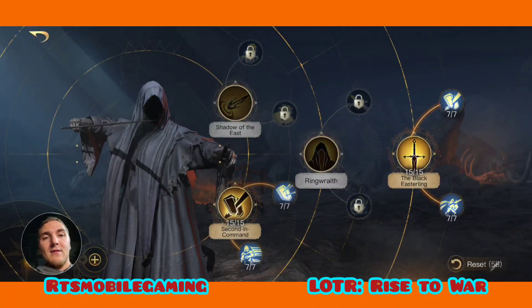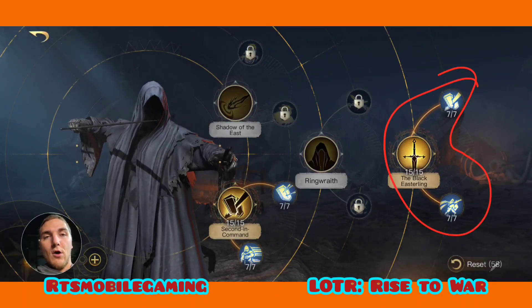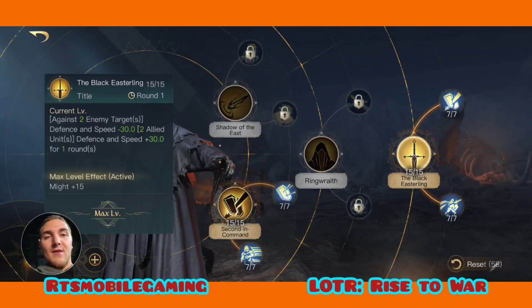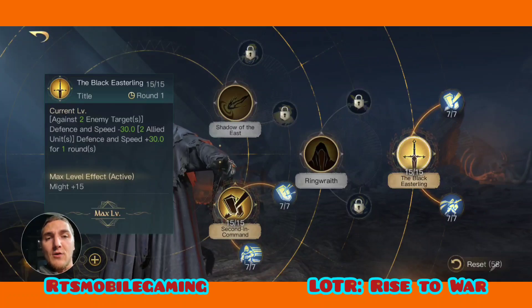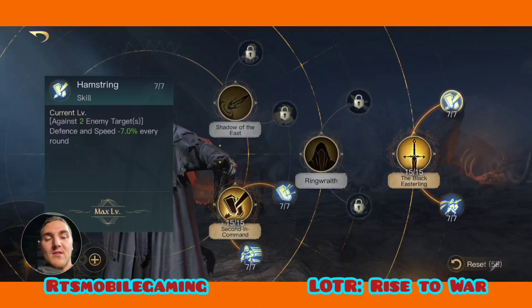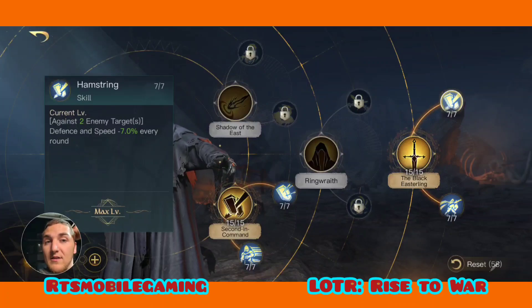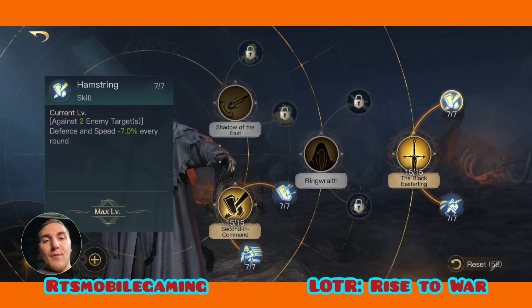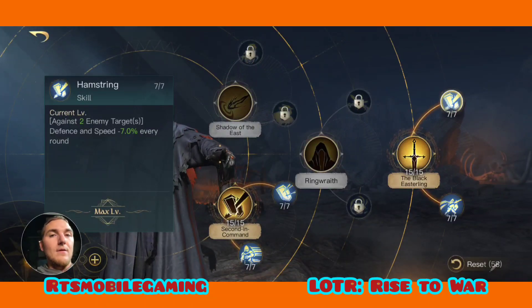The respect level five tree is better, so put your points there first. Black Easterling gives two enemies minus 30 speed and minus 30 defense, while giving you plus 30 speed, plus 30 defense, and 15% might. Hamstring is one of the best abilities in the game — it gives two enemy targets negative 7% defense and speed every round and it stacks, so by round three those two units have negative 21 speed and negative 21 defense.